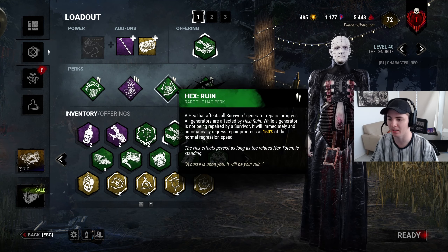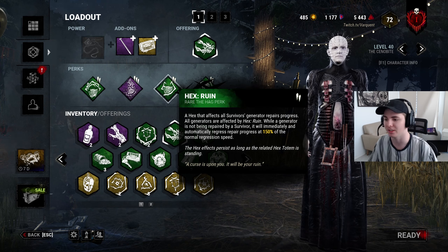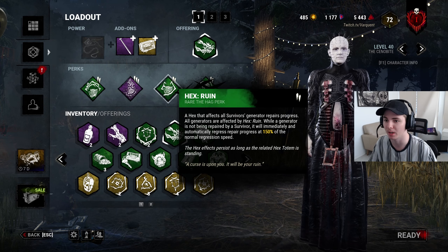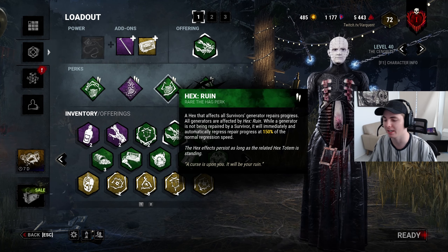X-Ruin to slow the game down. As soon as they hop off a generator, it regresses by 150%. Basically just one of the best perks for Pinhead because he has the knack to get people off generators to go find the box.